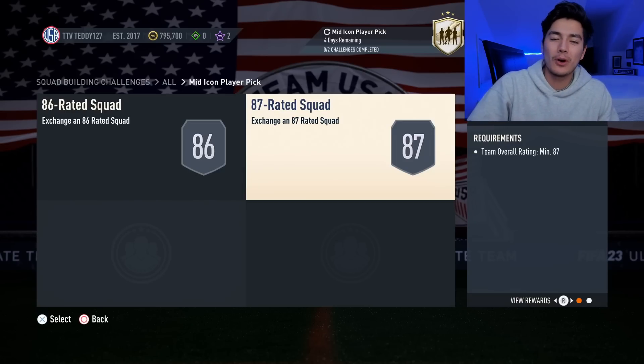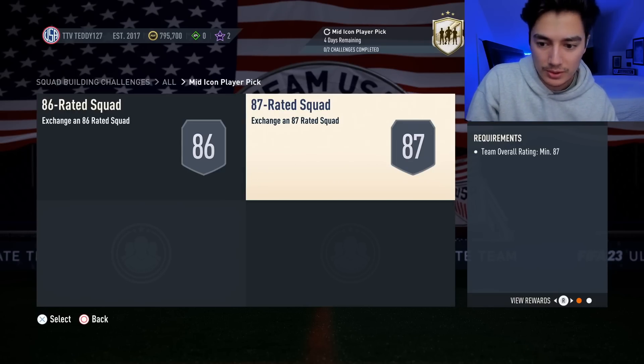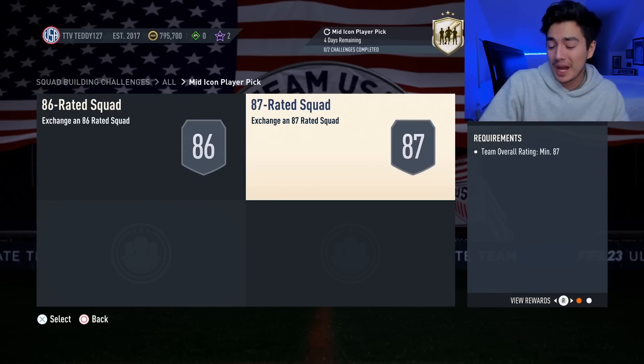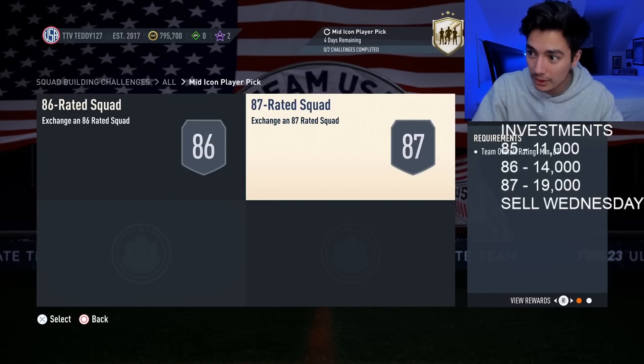For a mid icon player pick in February, it's only one of two, so it's a bit steep. But this moved the market big time. If you bought 87 overall cards — or almost any high-rated fodder — 86s did pretty good too. I think they were 18k and they're still around 18,000 coins, which is really solid. They were down at 14k to 15k earlier.